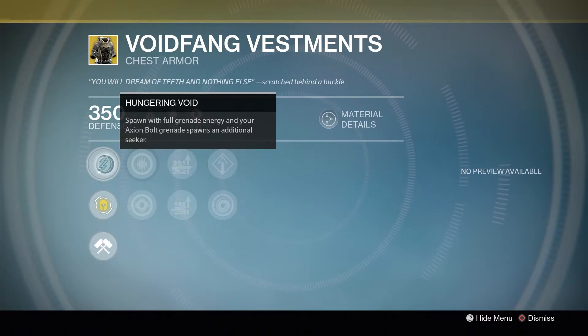The really nice part is that you spawn with full grenade energy, and that works across all subclasses. So if you're playing as your Sunsinger with the ability that lets your grenades stack twice, every time you respawn, you get not one but two grenades. Fantastic — great exotic perk. I would say it best serves in PvP than PvE, but if you like playing your Warlock in PvP, this is a must-have.